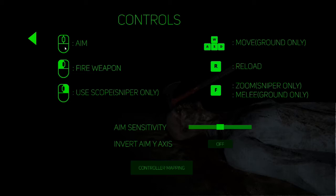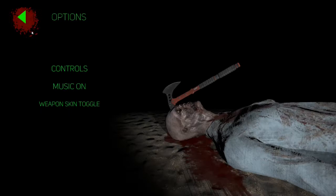Looking at the controls: mouse to aim, left mouse to fire, right mouse to use a scope in sniper mode. F is to melee on the ground, or F is also to zoom in sniper mode. It seems like they should have tied the right mouse button to melee as well — why require you to hit the F key for melee when left mouse fires? It would seem easier. Move is WASD and R to reload. You can invert the Y-axis and map a controller.